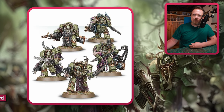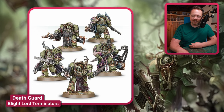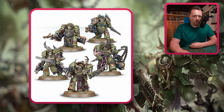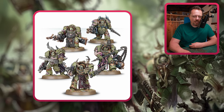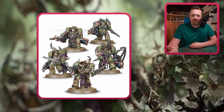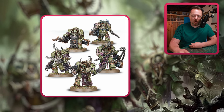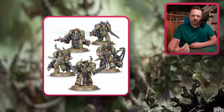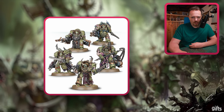Your Blight Lord Terminators might also be ones you look to convert into Sorcerers. They have a bunch of mutations and really Death Guard flavor. All you need is maybe a scythe, like one of those scythes from the 30k kit, and maybe a hand holding a skull or casting some spell — a staff or a scythe would already change these miniatures a lot and make them look more like a sorcerer.